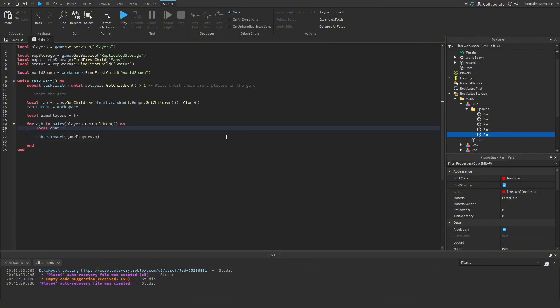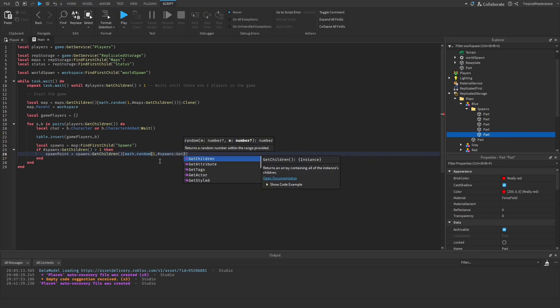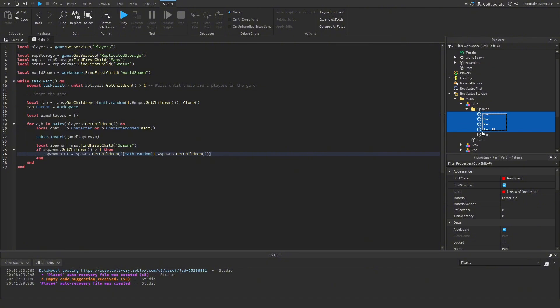Then we get the character: `local character = b.Character or b.CharacterAdded:Wait()`. This gets the character, or if they don't have one it waits until they have one. Then we get the spawn location for the player: `local spawns = map:FindFirstChild('Spawns')`. If there's more than one spawn — `if #spawns:GetChildren() > 1` — we get our spawn point: `local spawnPoint` set to `spawns:GetChildren()[math.random(1, #spawns:GetChildren())]`, picking one of the available spawns. Then we move the character: `character:PivotTo(spawnPoint.CFrame)`.